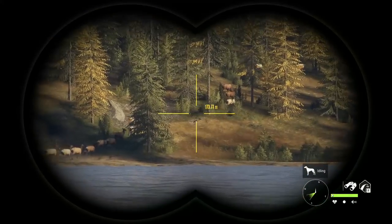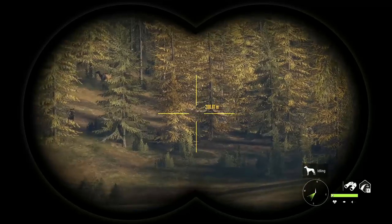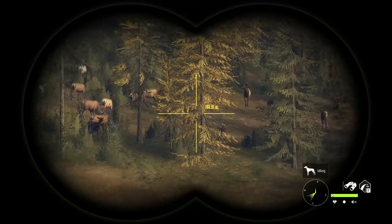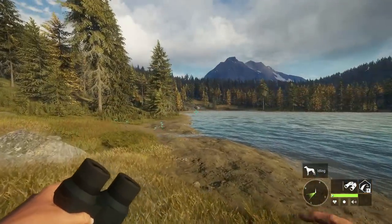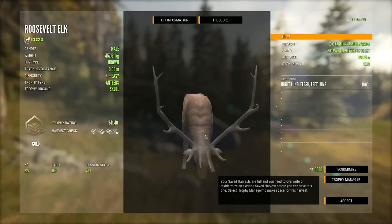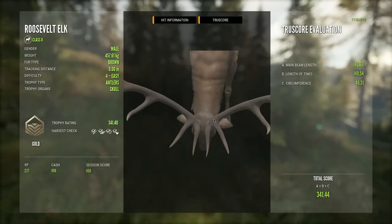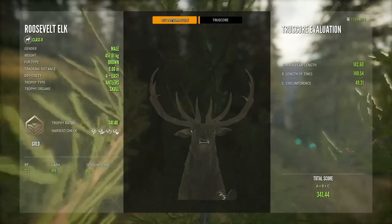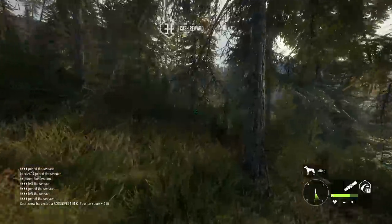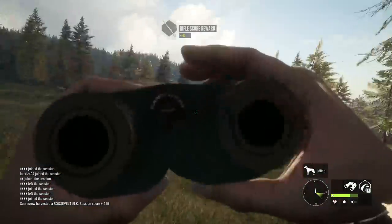Oh my gosh, the size of this herd is crazy - that is so many cow elk, just absurd. That might be one of the largest herds of elk I've ever seen. And there we have it - a very good looking level four Roosevelt elk scoring 341, with really short back tines. This is a quite unique rack. Honestly, the larger elk do look quite impressive, so I really don't understand why I haven't been hunting them more.